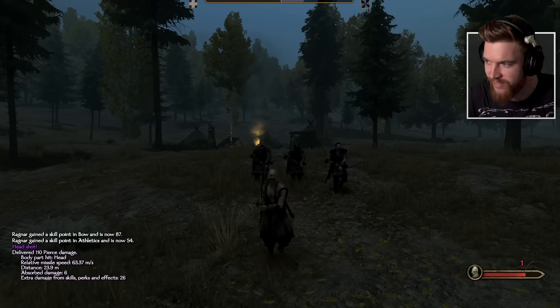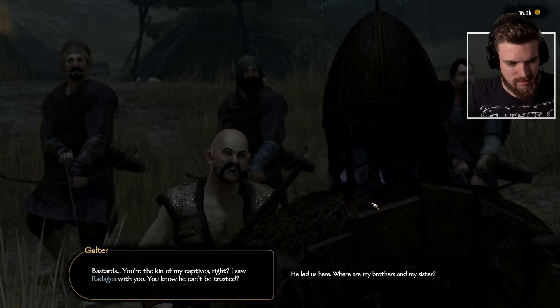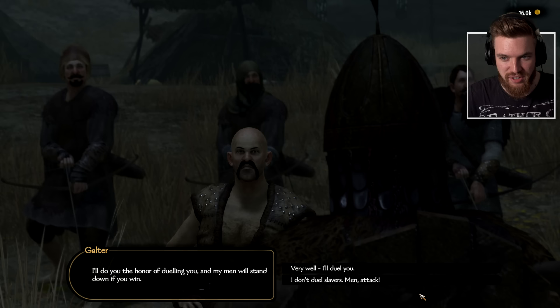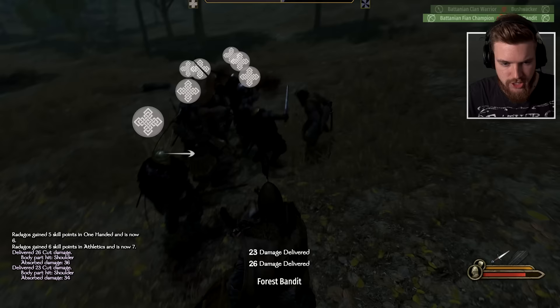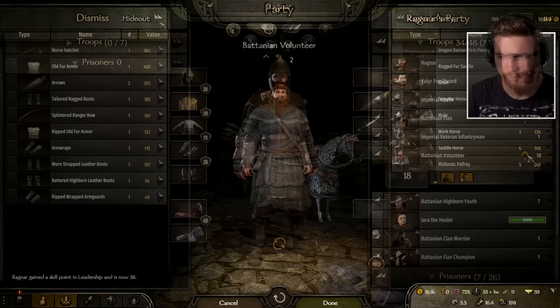This is the man who stole my family. The bandit leader tries to offer a duel - he says his men will stand down if we win. But I point out there's three of them and about 20 of us, so I don't duel slavers. We attack and finish him off. Well done, battle brothers - we didn't lose a single man. Absolute destruction. We got seven prisoners and a new splintered ranger bow out of that.